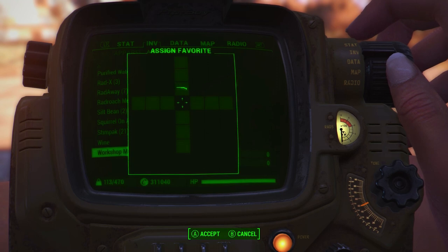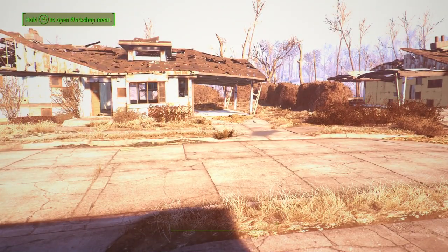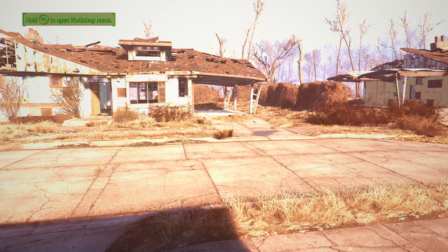What we want to do is go over to Inventory, then Aid, and go all the way down to 'menu fixture'. We want to press RB and select it to a slot, then select it from that slot. You should then see 'workshop menu category reset complete — save before quitting and disable/uninstall this fixture mod'.